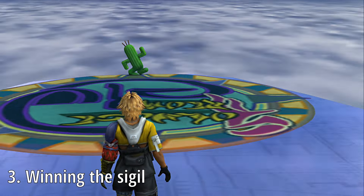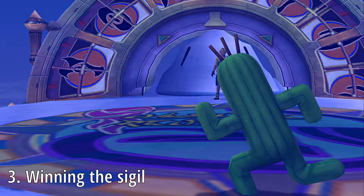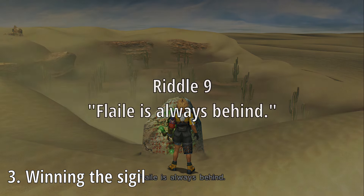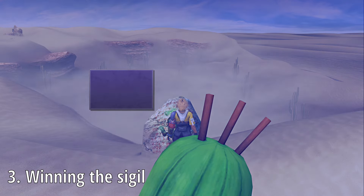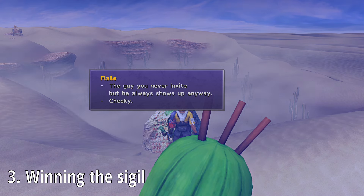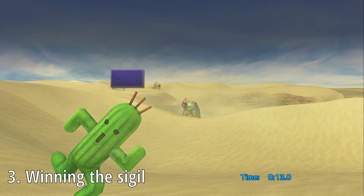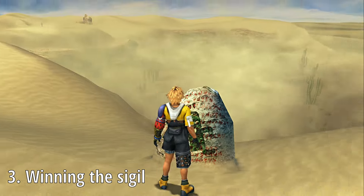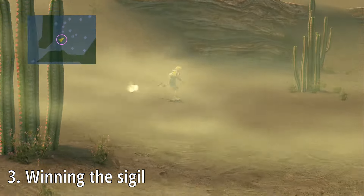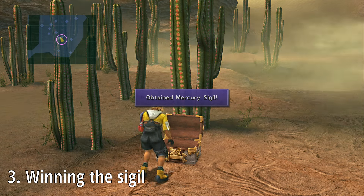As a tip, you should definitely be saving regularly throughout this process. The last riddle in the minigame is: Flail is always behind — Flail will automatically appear behind you once you read the final clue. This challenge is different from the others, because the audio cues and text popups do not correlate with whether Flail will actually spot you. You have to go entirely on sight based on whether he's facing you. Finish his challenge and you'll receive your last sphere. Place it in the stone and the sandstorm surrounding the Cactuar village will disappear, allowing you to head down into the valley and collect the Mercury Sigil.